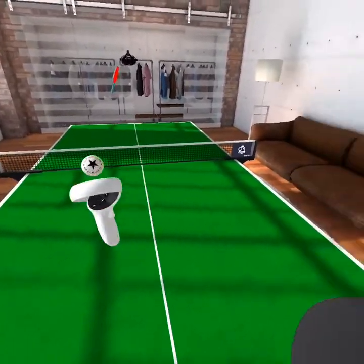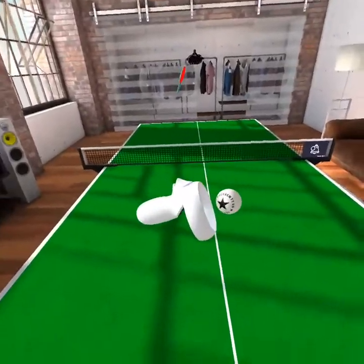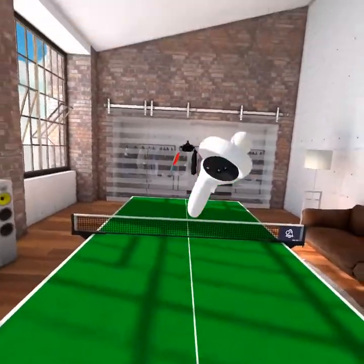How do you drop it? You just let go. Pretty simple. If you want it back, you just grab it back — press the trigger. Now if you want to hit it, you don't have to press any buttons. You actually hit it.